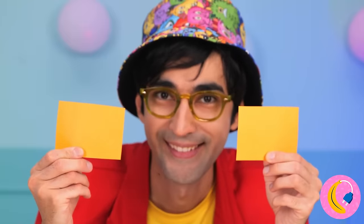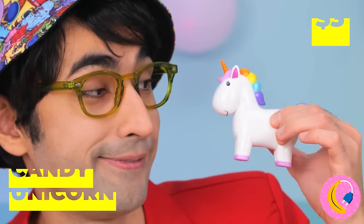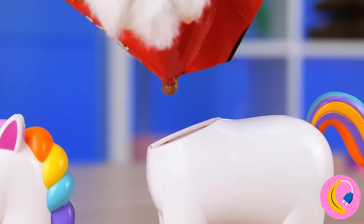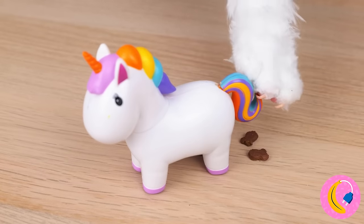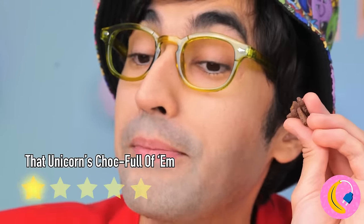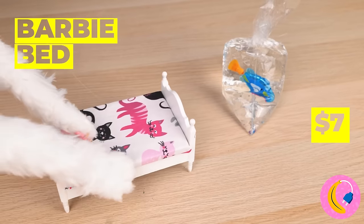Time for a guessing game - pick one. You want a unicorn? A candy unicorn! Just feed it some melted chocolate and soon you get a few surprises - cute little bite-sized pieces of candy. You got a fish, so grab an old Barbie bed - with a few adjustments it's a new tank.